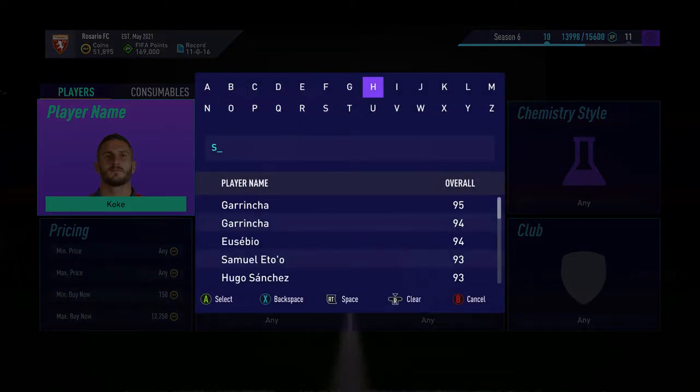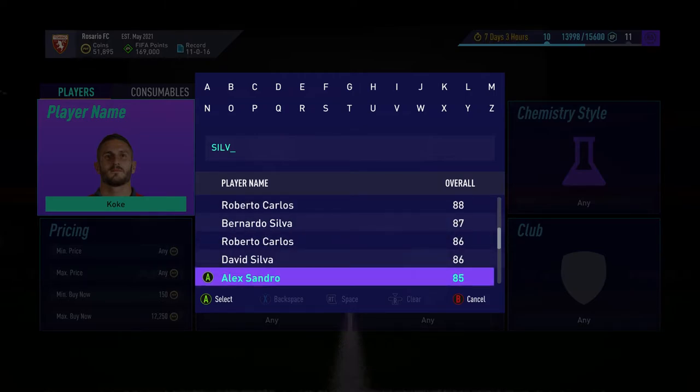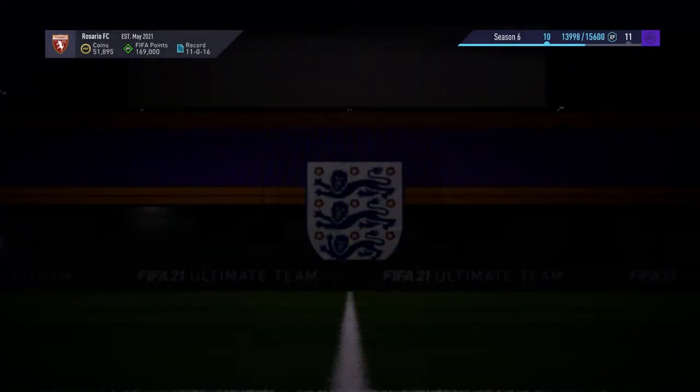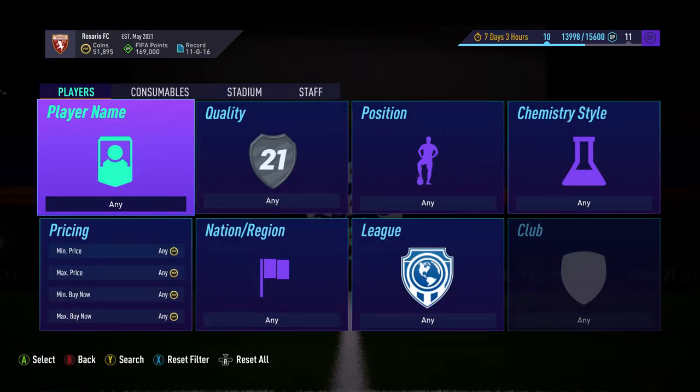Investment number two is Tiago Silva — he's Premier League and Brazilian, 85 rated. Again, 10k is the perfect price, but he's around 12k at the moment, maybe a little less. 9.7k would be ideal for him, but he's sitting at 12k — still two really good investments in my eyes.